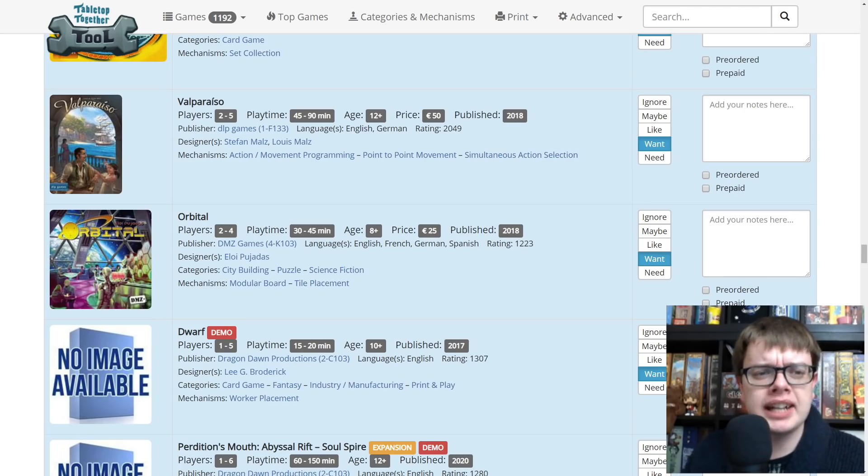Orbital is an abstract, puzzly city building game where we have all of these triangles that we're trying to slot together into a great big hexagon. Sounds interesting. Dragon Dawn Productions are going to have Dwarf, which is their next game, and they're going to have a demo of that there.